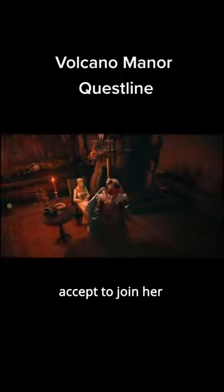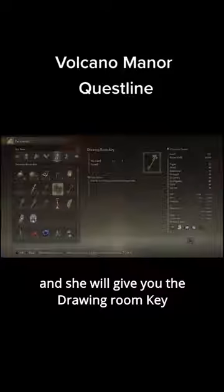After reaching Volcano Manor, head inside and speak to the woman sitting on the chair. Accept to join her and she will give you the drawing room key.